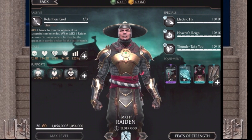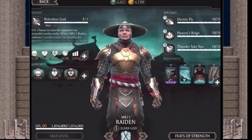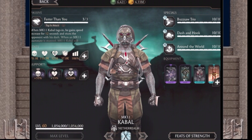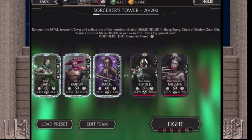For Raiden I've got equipment that gives him an unblocked attack with the chance to do a brutality on combo ender, and then I've got the Living Dead on Cabal. That's my loadout right now — obviously it's going to change each time, but let's get into this first boss fight.